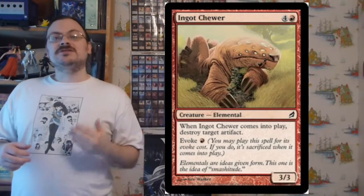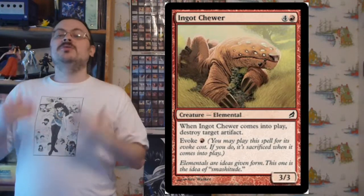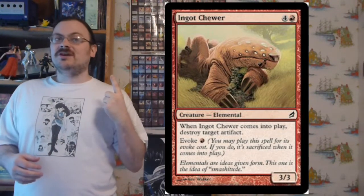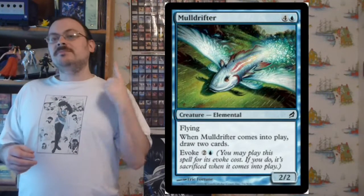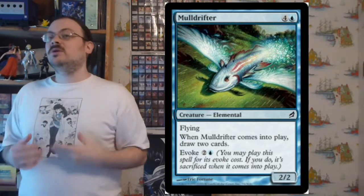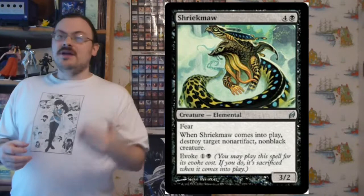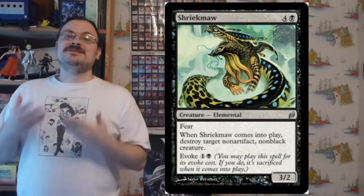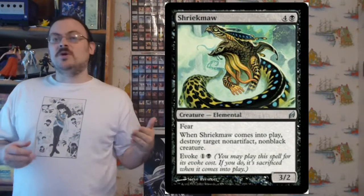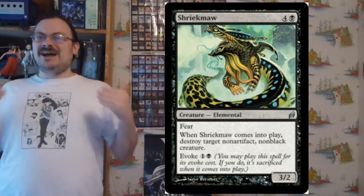Ingot Chewer is one of the invoke creatures with an invoke cost of one red mana. When it comes into the battlefield, you can destroy target artifact. So for one red, you can invoke it and destroy an artifact, or cast it normally to destroy an artifact and keep the creature. Mulldrifter has an invoke of two colorless, one blue — when it comes into the battlefield, you draw two cards. Shriekmaw has an invoke of one colorless, one black — when it comes into play, you destroy target non-black, non-artifact creature. It has the exact same casting cost as Terror if you invoke it — a great throwback.